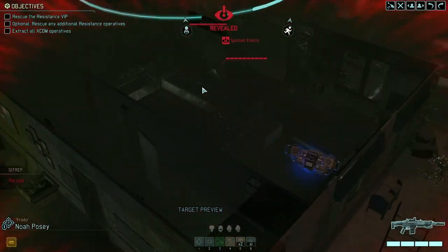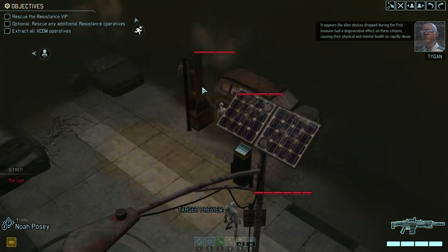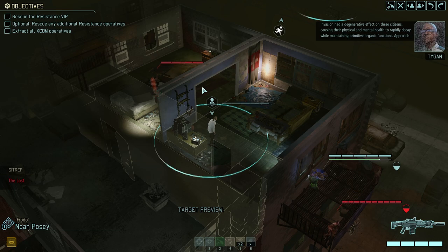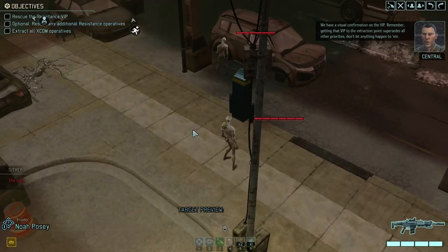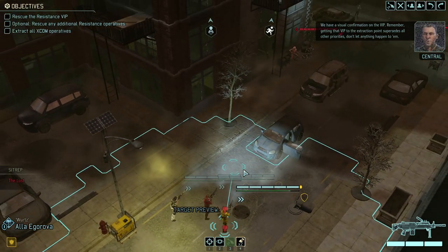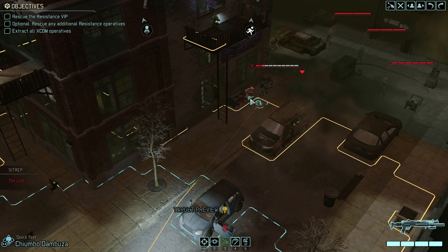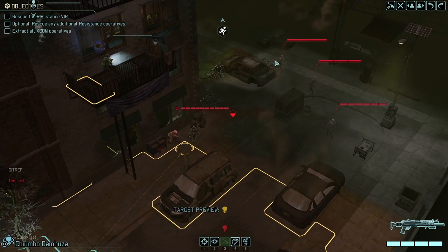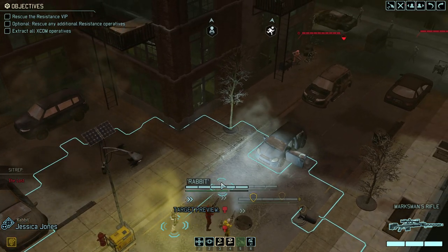Moving up — and that's one of those classic moments where you're trying to dash in, and due to unfortunate patrol placements, you might lose the VIP. Getting that VIP to the extraction point supersedes all other priorities — don't let anything happen to him. This guy over here is in for a tough time. Unfortunately, if we charge in and kill him, we can't move out afterwards — that is really unfortunate.